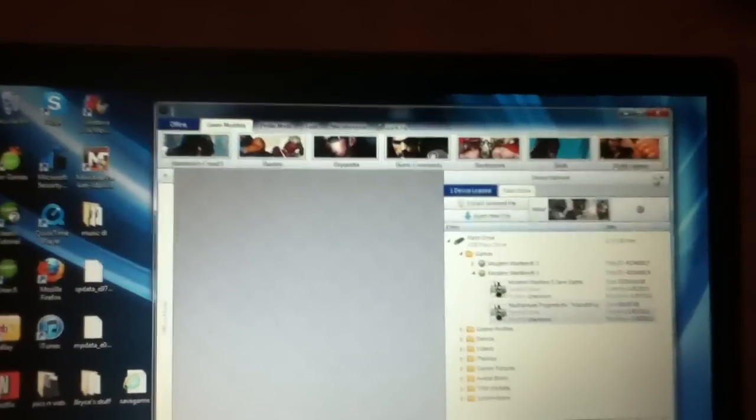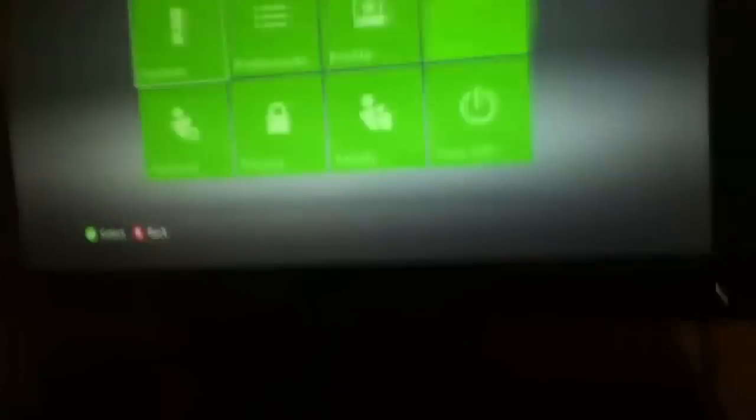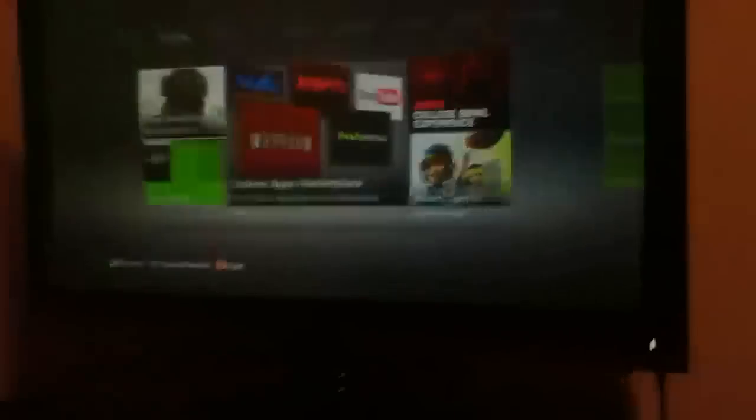Once you've done that, go ahead and disconnect your Flash Drive and then plug it into your Xbox. Once you've plugged it in, go ahead and start it up. I'm just showing you — that's all you have to do. Then start campaign, save and quit, and then go to Survival or Spec Ops.